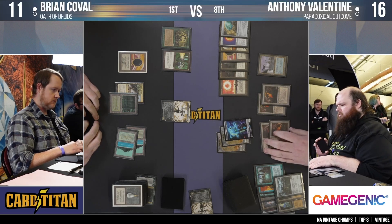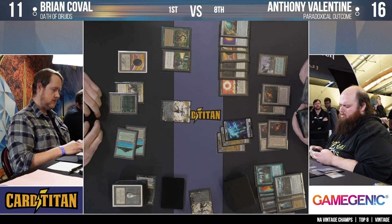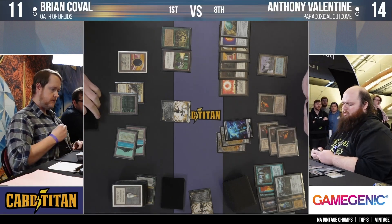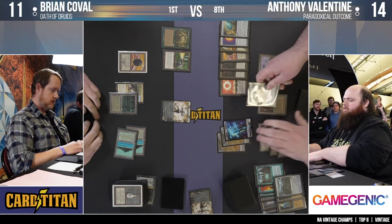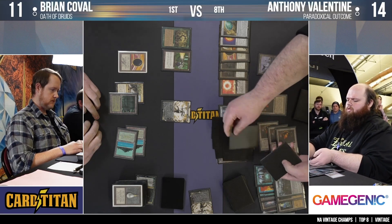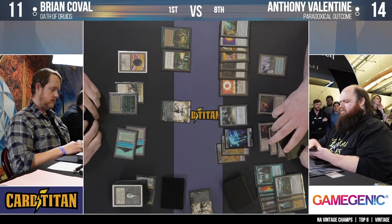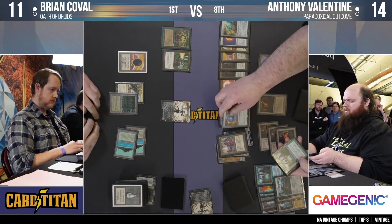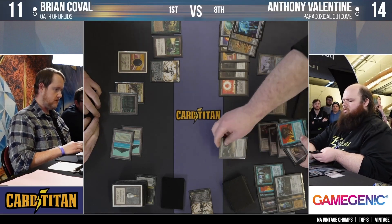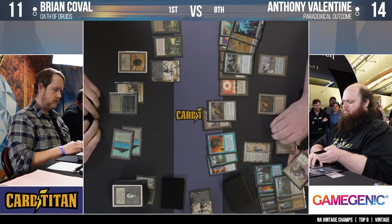Anthony plays Ancestral Recall then spends six mana on a Coveted Jewel. He has access to many cards — there's a Metamorph there. He's decided to copy Atraxa, triggering a ten-card reveal. This is fascinating. Brian might have the tools to survive but may not have enough time or enough of them remaining in his now very small library. We might see Brian just deck here — with the Trinisphere in play he can't protect his Time Walk and Anthony can Force anything Brian tries.